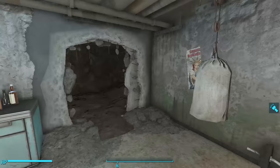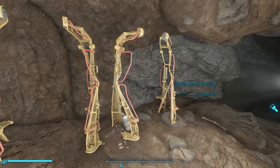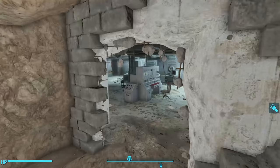Heading into the cave, we've got two power armor repair stations, because of course Paladin Danse loves himself some power armor. So there you go — with this mod installed, Danse has a lovely little place to call his own, and where he can entertain company, like Scribe Halen, whenever she decides to visit.